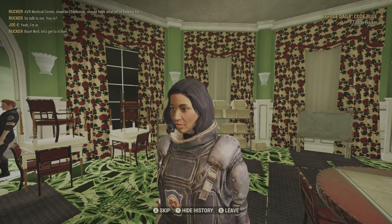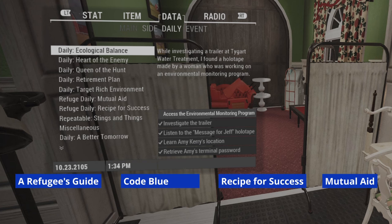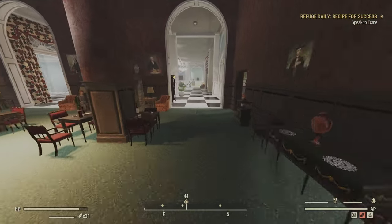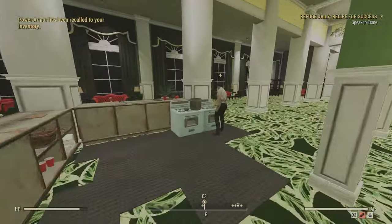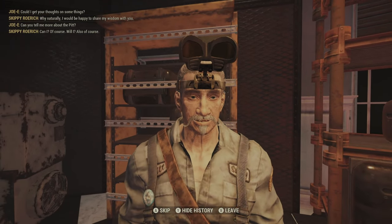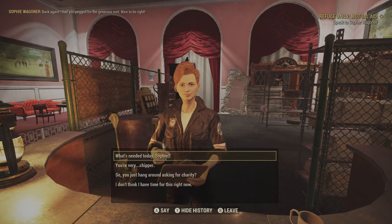The easiest daily quests are located at the White Springs Resort. There are four quests to look out for, but only one will show up at a time. Open your Pip-Boy, go to the Data tab, then move over to Daily. Look for A Refugee's Guide, Code Blue, Recipe for Success, and Mutual Aid. Select one and a marker will show you where to go. They are easy and reward you with two treasury notes each. A Refugee's Guide has you take photos and gather a resource for Skippy. Code Blue has you retrieve medical records for Rucker. You'll help Esme make a stew during Recipe for Success, and you'll give resources to Sophie to complete Mutual Aid.